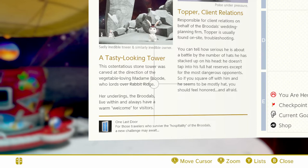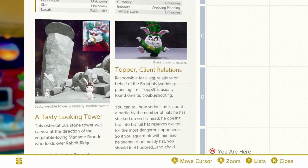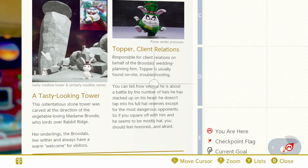So yeah, this is kind of the stuff that I explained earlier about the lore, but here you go — I'm giving you it in full now. Her underlings the Broodals live within and always have a warm welcome for visitors. Poise Under Pressure — Topper, client relations. Responsible for client relations on behalf of the Broodals' wedding planning firm, Topper is usually found on-site troubleshooting. You can tell how serious he is about a battle by the number of hats he has stacked up on his head. He doesn't tap into his full hat reserves except for the most dangerous opponents. So he sees Mario as a worthy opponent — if you square off with him and he seems to be mostly hat, you should feel honored and afraid.